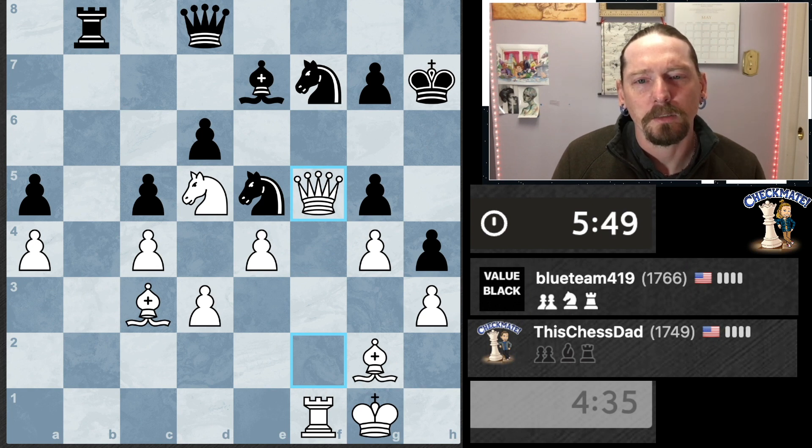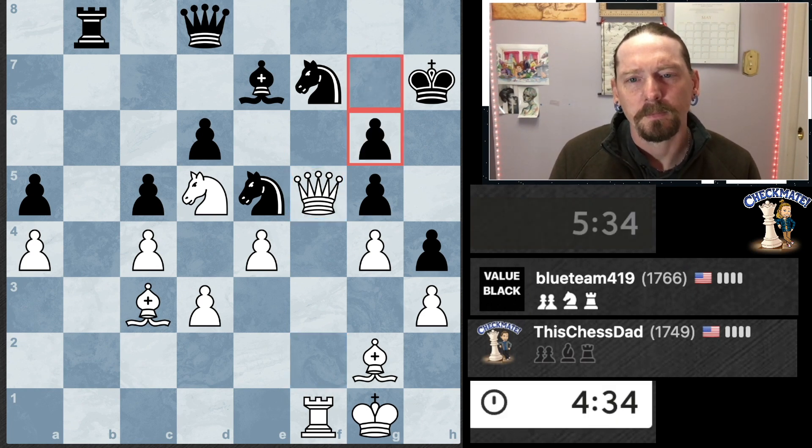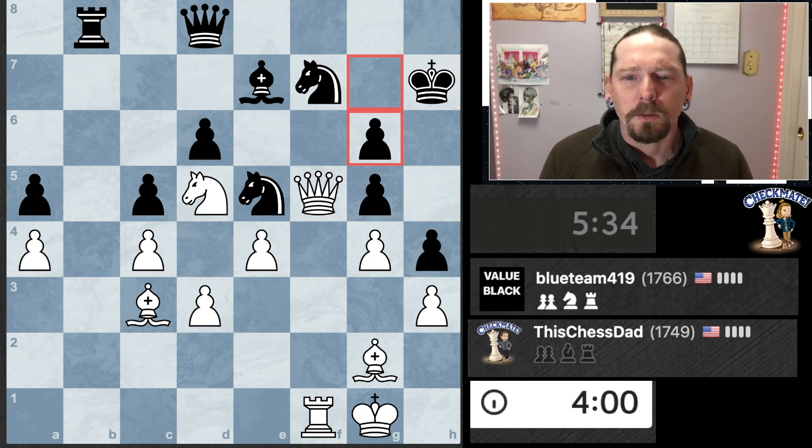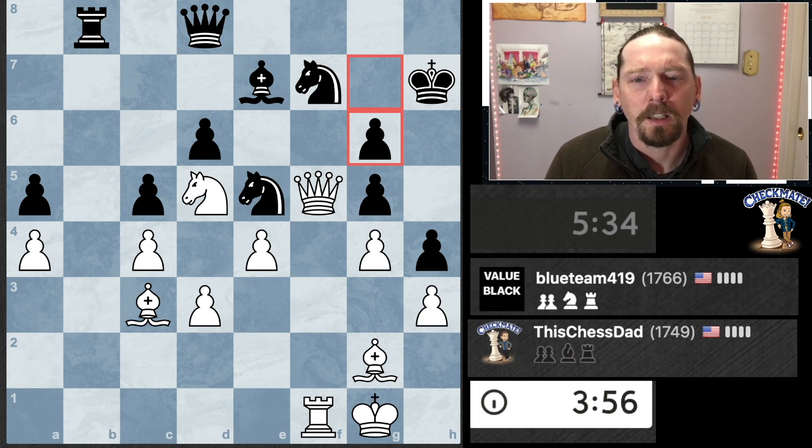Now my queen feels much more active. Thinking if I can get my queen to that square I can pick up the free bishop. Oh, that's interesting — now I'm thinking sacking the queen: queen, knight, rook check, king goes here. But I just don't have enough pieces over there, so I don't see a way to sack the queen and gain an advantage.